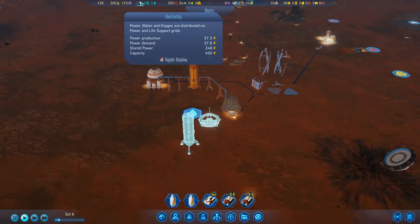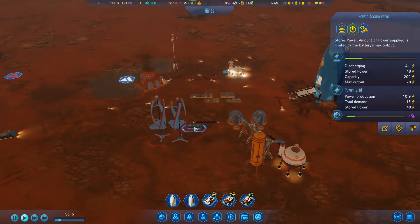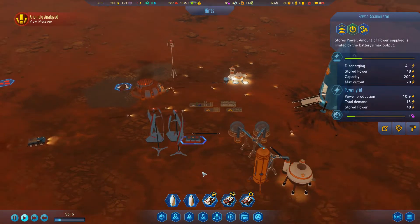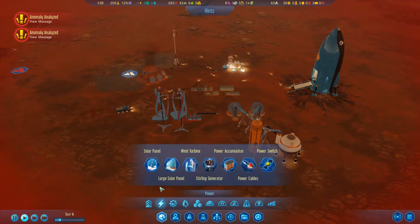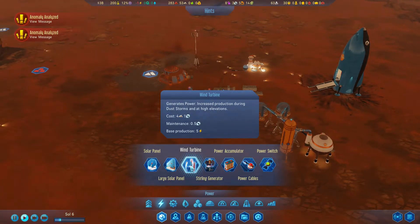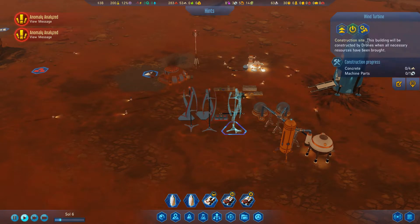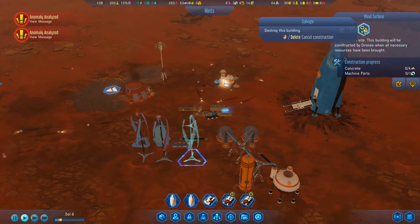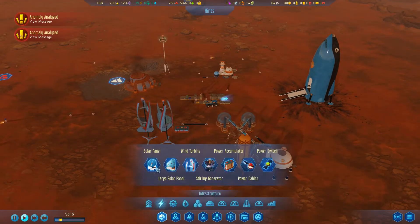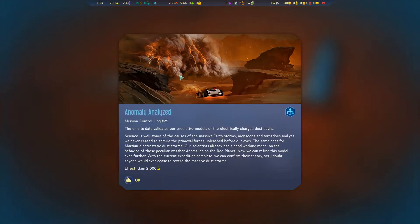I'm going to need more power in certain places. This area is full and doesn't need power, but this place is discharging stored power and needs more. We have another anomaly analyzed. I'm probably going to build another wind turbine over here. Let me cancel that placement and make sure it's properly placed.